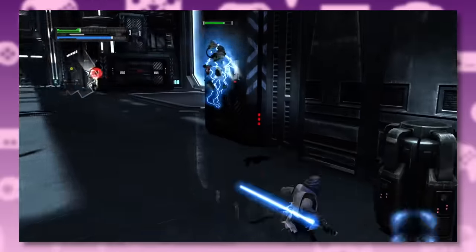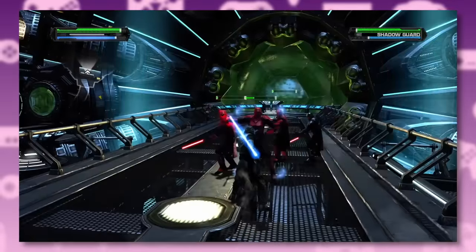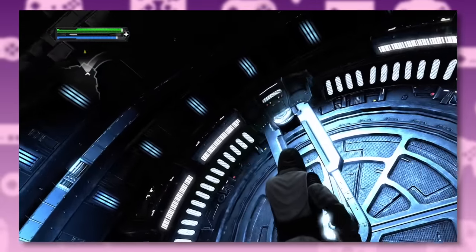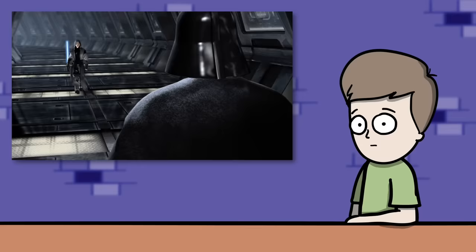Look at him just wiping out entire garrisons of stormtroopers, crushing walkers like cans, taking on the red guards, and then just walking up to the Emperor's front door — which is also huge. Time for the big confrontation with Vader.